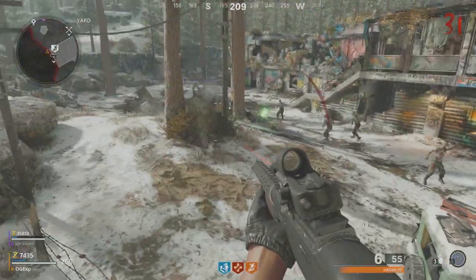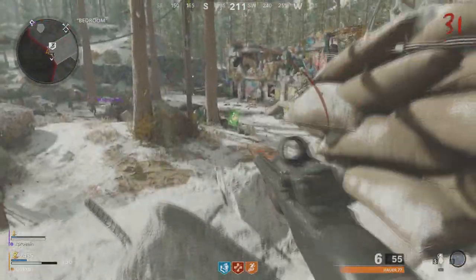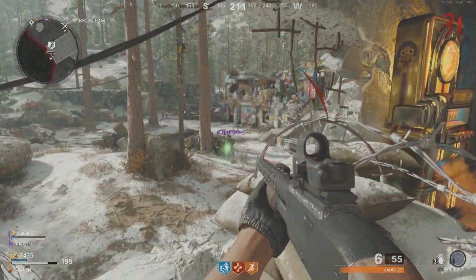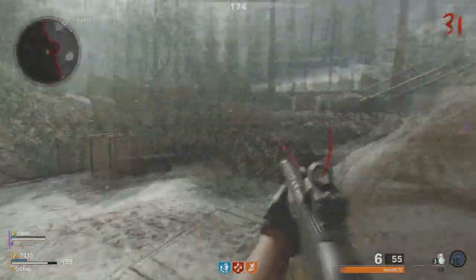That throwing mechanic is something they added in the recent patch, but they kind of forgot to patch this wall. This glitch was there before — it was done in a slightly different way — but now all you need to do is walk into the corner.